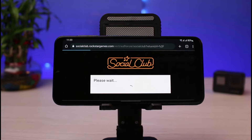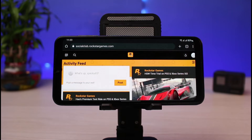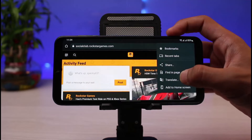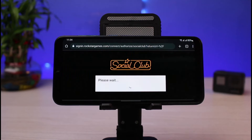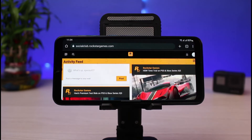As you tap on the Sign In button, you will be successfully logged into your Rockstar Games account. The next thing we want to do is switch to the desktop site. To do that, tap on the three dots on the very top right-hand corner of the screen, and you'll find the button which says Desktop Site. Tap on it.